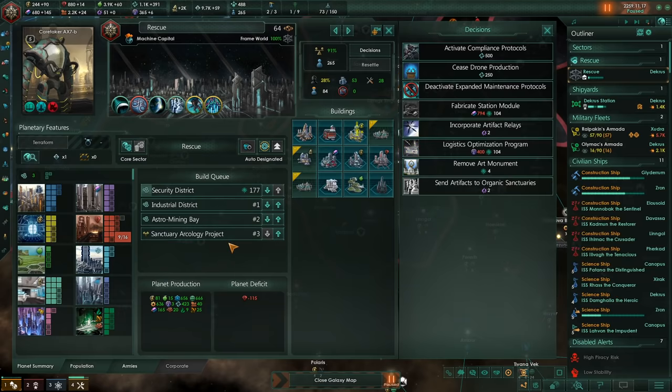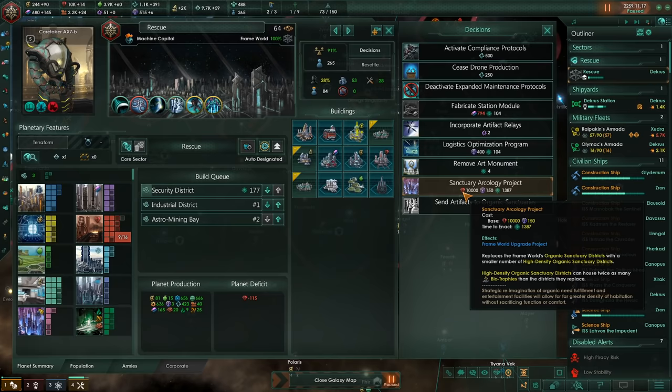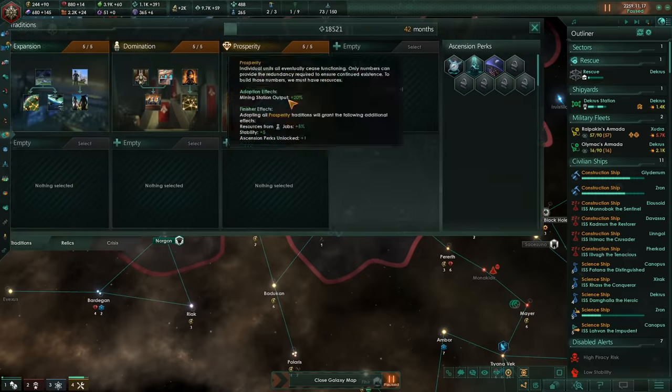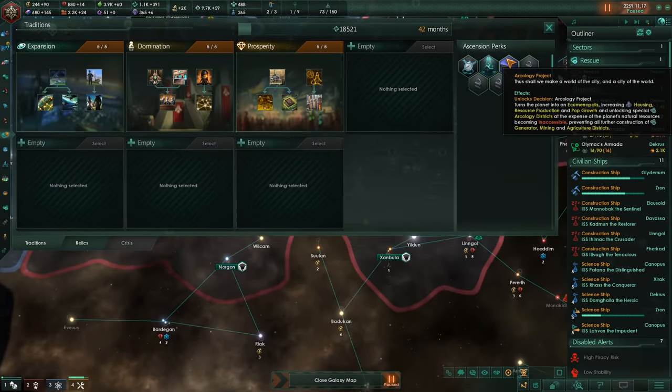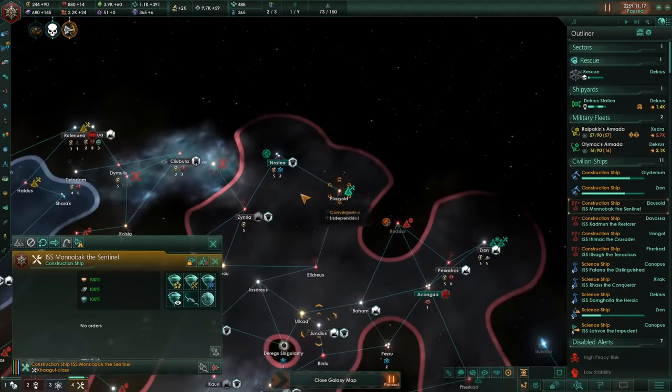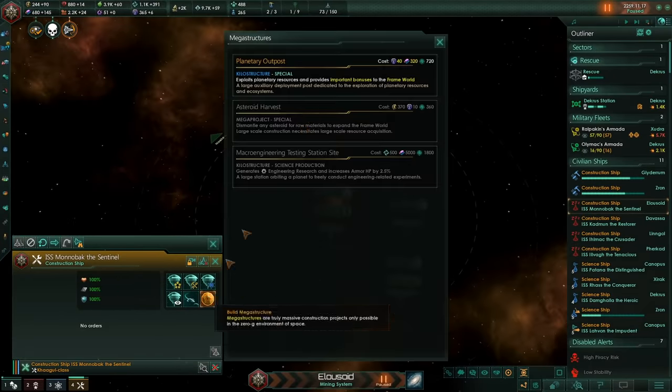Sanctuary Archaeology Project — that takes a long time, but it will replace organic sanctuary districts with a small number of high-density organic sanctuaries. Since I have grabbed the Arcology Project, I don't even know if that's really worth it, but it's going to be fun. And that's kind of the whole point of this empire, honestly. It's just a really fun empire so far — it's been really weird playing like this, very different to the usual.